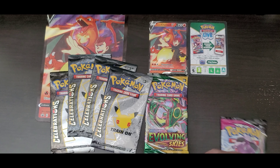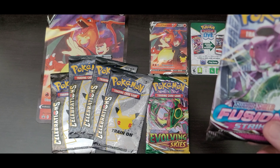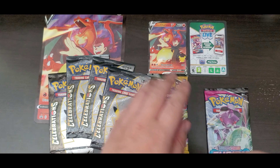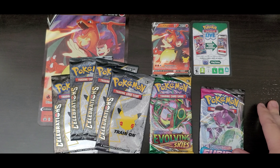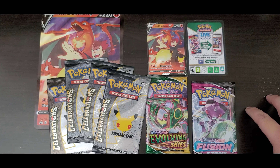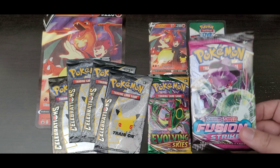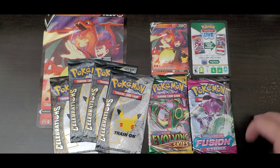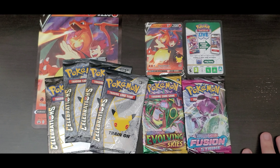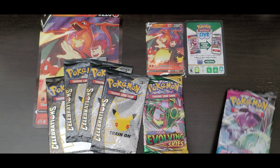Everyone likes Evolving Skies, and I think Fusion Strike is a really good set too. It came out during a tough time — Pokémon produced way too much too fast. It was squeezed in between Evolving Skies and Brilliant Stars, which I think is the second best set of the series. When you're sandwiched between two great sets, it gets overlooked. But in the long run, because of the Mew VMAX it has, plus Espeon and Gengar — those are still three of the top Pokémon people look for and everyone's favorites.